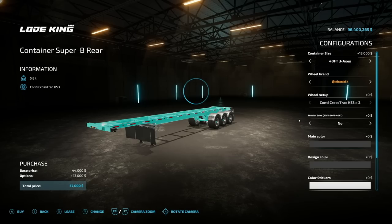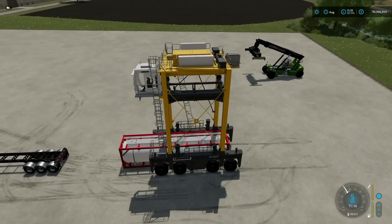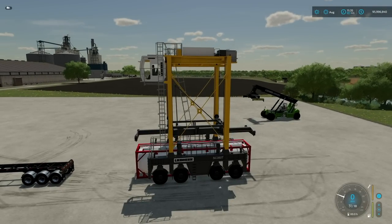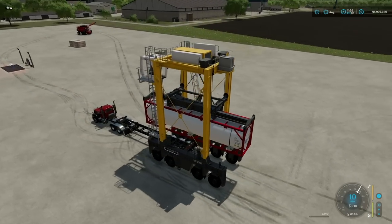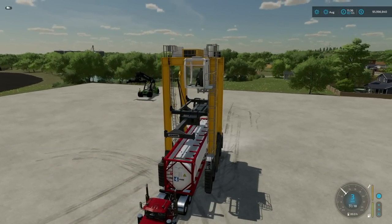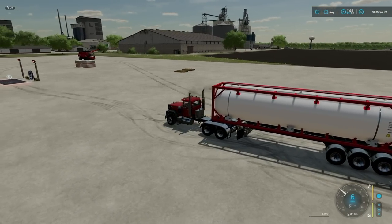We'll use the Libra crane — this thing is absolutely massive, super cool, and absolutely terrifyingly large. We'll pull it right over the container, try to get it centered up, lower down, bring out the hook, and when it's perfectly positioned it will indicate it can attach. Then we just drive forward and drop it off on the trailer. It's just fun — this is definitely one of those things where you don't need it until you've got it, and then you can't imagine doing it without it.